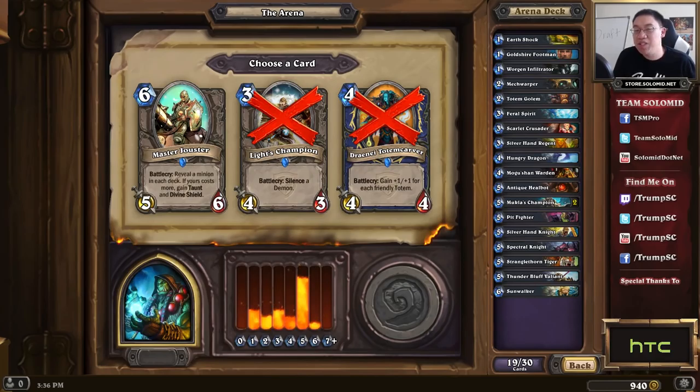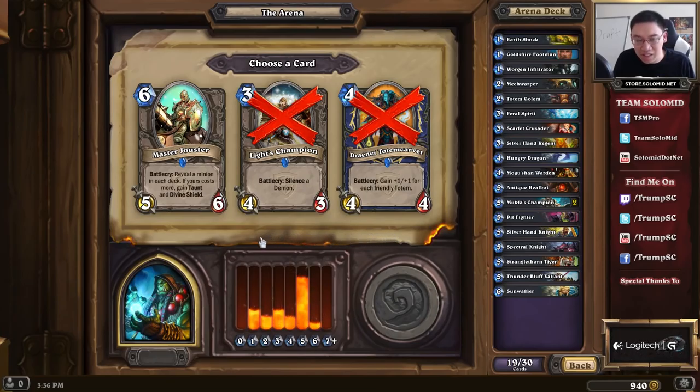We've got a similar pick to the Pit Fighter pick earlier. We have a 5-mana 5/5 to compare — the mech isn't very relevant, and Stone Tusk Boar is basically 1-mana deal 1 damage, a very poor card. So we choose the Spectral Knight, which is a good card. But in this deck we're really not looking for another 5-drop — still, just based on power level, you pick Spectral Knight.